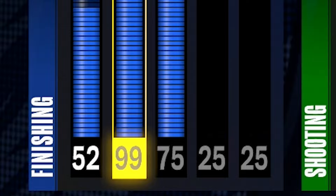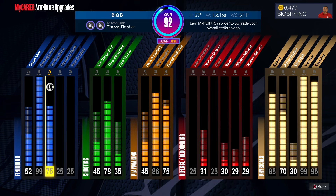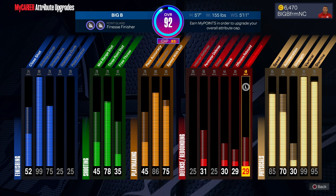We got a 99 driving layup, so y'all already know we're gonna be abusing the layup meter - scoop layups, all that type of good stuff. We also got a 75 driving dunk. Now a lot of people might think a 75 driving dunk is too low for a slasher build, but I promise y'all this build can get contact dunks, especially when we got slashing takeover.